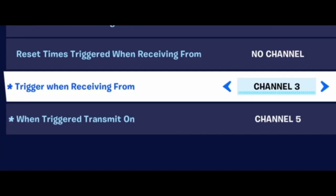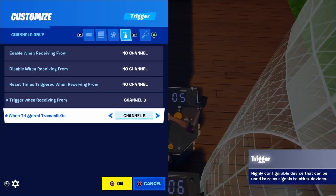And there is a trigger back here that triggers when receiving from 3 — which is our second floor elevator button — and then 5 seconds later it will send a signal on 5, unlocking and opening the door.